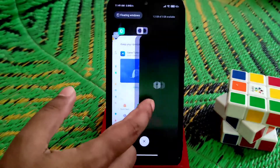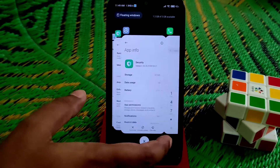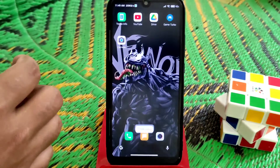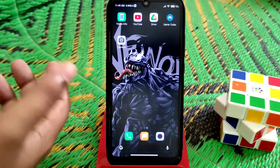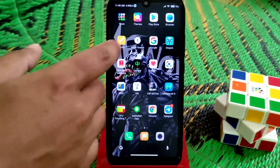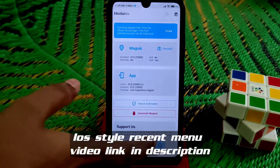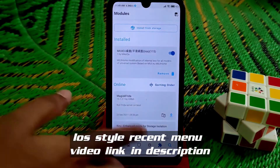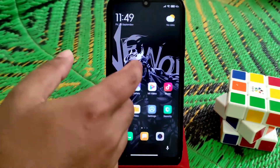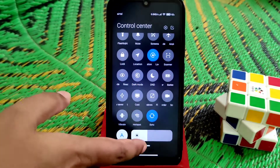This is the iOS-style recent menu. If you want to use it, watch my previous video where I already provided that. This is a modded launcher — it's a Magisk module you flash through Magisk. Here is that file you can easily use if you want to.